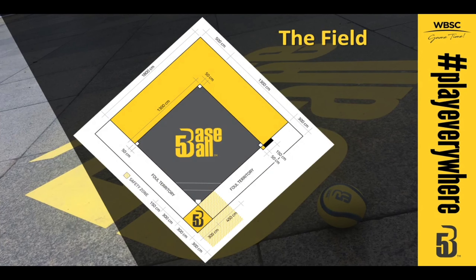Now we'll take a look at the field. The measurements are for an official competition field, but they are simple: a three by three meter batter's box, bases of 50 centimeters per side with 13 meters distance between one another, another five meters beyond the bases to the fence, foul territory of about three meters, and a safe area that extends one and a half meters past each base — allowing a player to run through a base without fear of being tagged out.